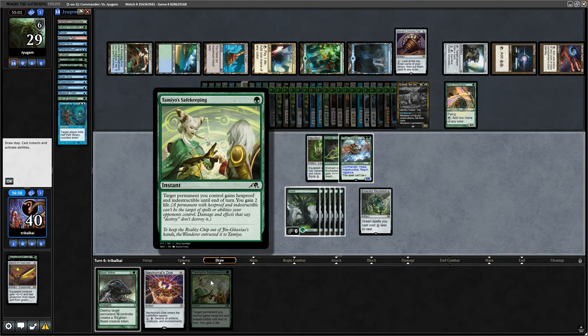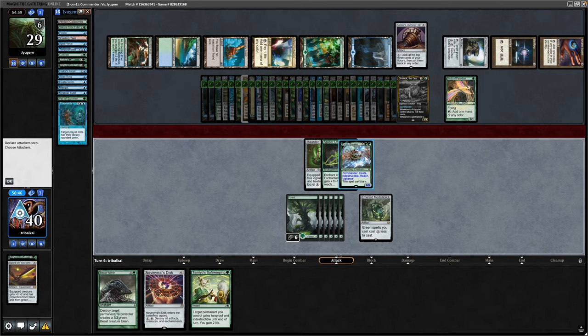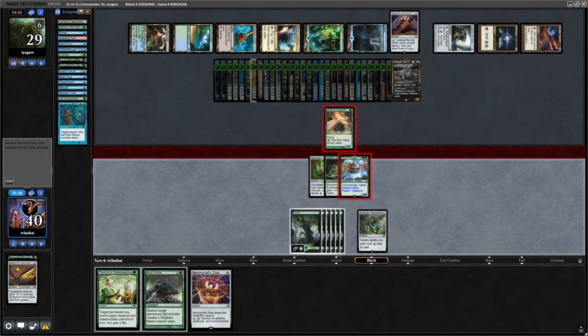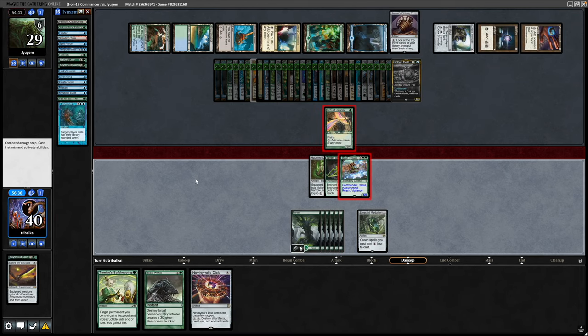Okay, and that's a Tamiyo's Safekeeping for us. I think now is as good a time as any for us to go for the Beast Within. We'll try swinging through and see if they want to block with their commander first. Our Throne is indestructible, so not too worried about combat. They throw the Birds of Paradise in the way, so we only get three-to-five points of commander damage but do manage to get rid of one of their creatures at least.